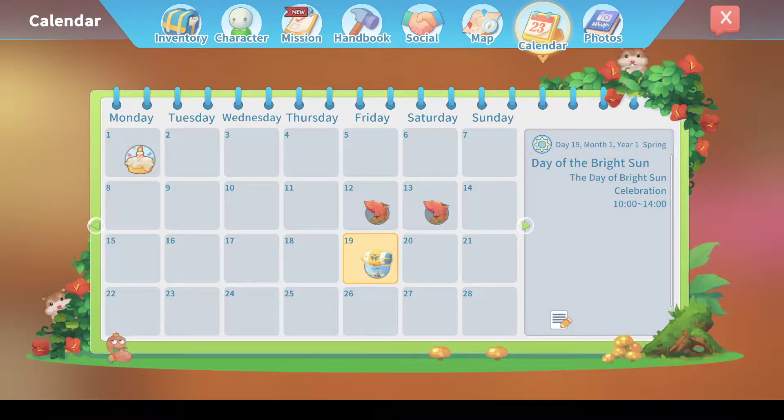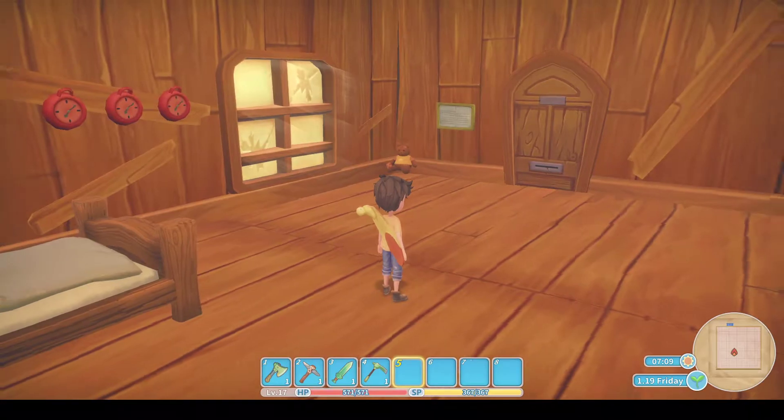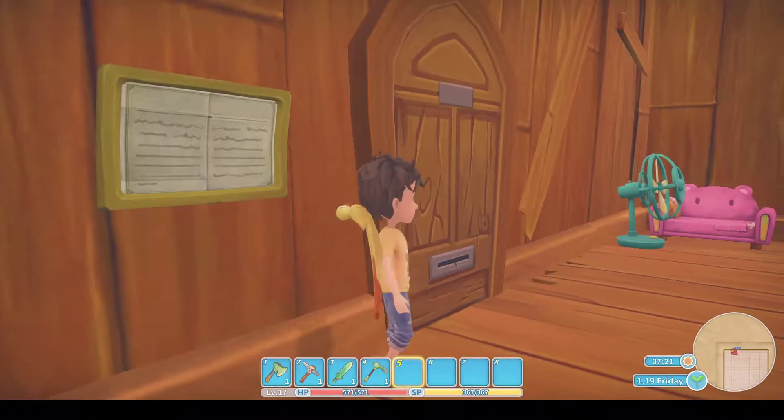Hello and welcome to episode 26 of my Time at Portia tutorial let's play series. This episode will be on participating in the Day of the Bright Sun, which is a lovely event held once a year. I've also maxed out my stamina in the house by building two stone tables and the small chair, which put me on 50 — a little bit of extra stamina, every little helps.